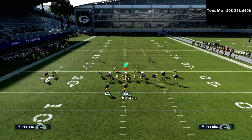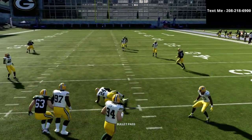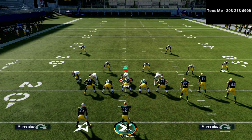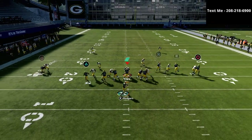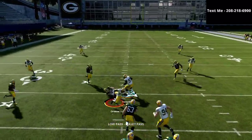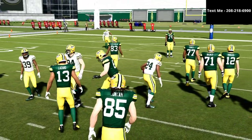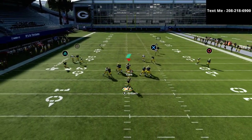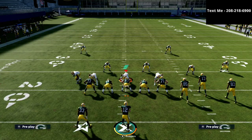Against man coverage, this is why I like to use double hitches with a motion. You're going to be able to throw this tight end route against any man coverage in the game as long as you have a gunslinger quarterback. Right there I was literally man-aligning and shading underneath. I'm going to call man coverage again, press, shade inside and underneath — just watch how this tight end route works. As long as I get the ball out of my hands to that receiver I'm going to have a pretty good shot at hitting this. It does a really good job of beating man coverage.